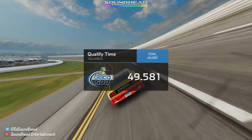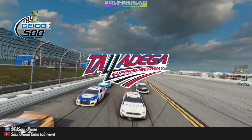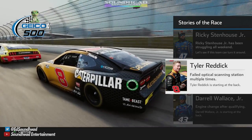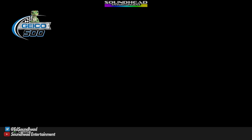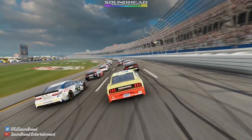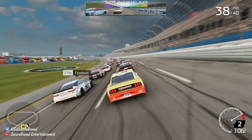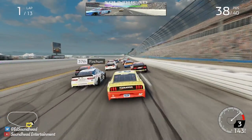I'm not a great qualifier, especially at plate tracks — we've got some work to do. Lining them up, ready to go here at Talladega for our first race in NASCAR Heat 5. Storylines going into the race: Ricky Stenhouse Jr. has been struggling all weekend — he's been struggling his whole career. Tyler Reddick failed the optical scanning station multiple times. And Bubba Wallace going to the back with an engine change — so Bubba's right behind us. Maybe we can use our Bubba and Blaney friendship powers to get to the front. Green flag in the air! I have to get my eyeballs used to having all this open space around the car.